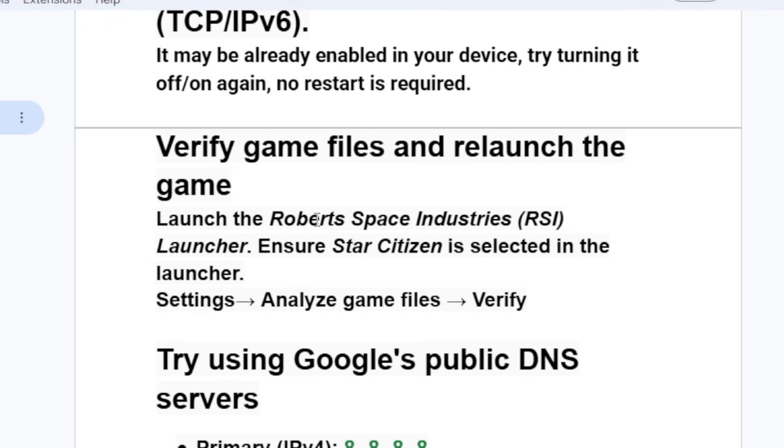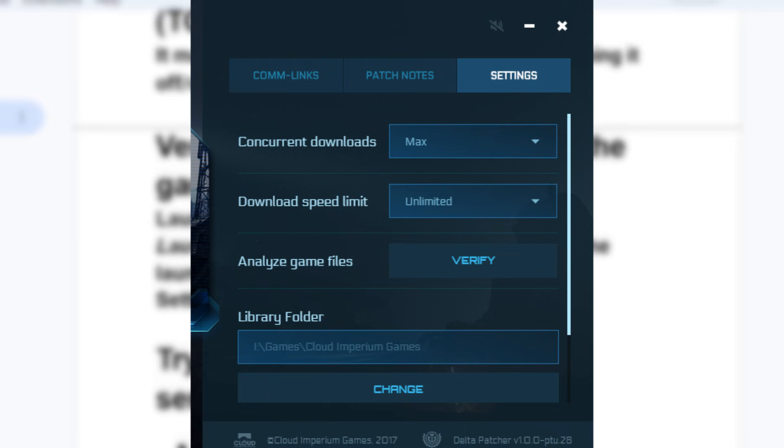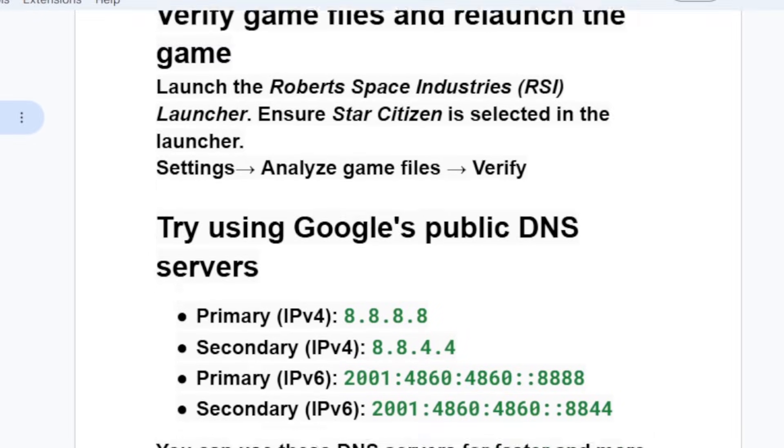Next, verify your game files and relaunch the game. Launch the RSI launcher, make sure Star Citizen is selected, then go to Settings, select Analyze Game Files, and click Verify.